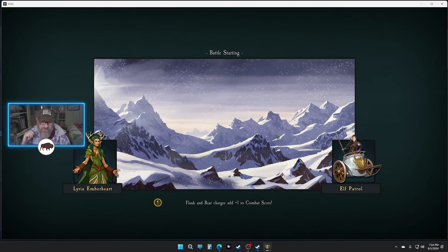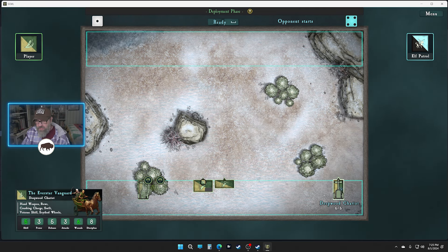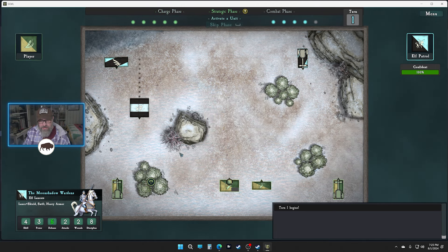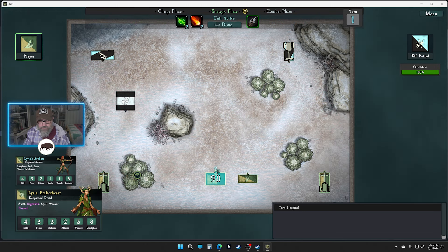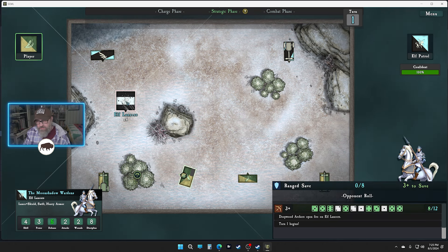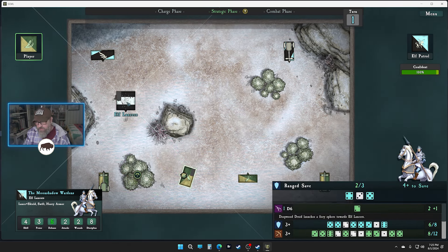We're gonna spend the next one — the question is do we save money for the second page, because we've unlocked a couple things. We've unlocked two of the three things so there's cool stuff out there. At long range we still got some hits — it failed two, that's one dead guy. Let's see if we can get a fireball in there — all right, one more wound.